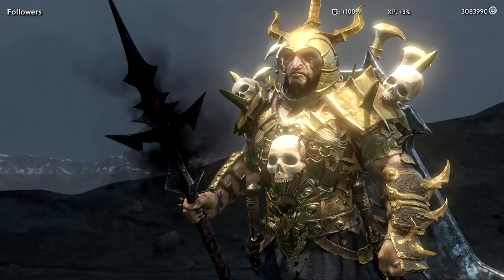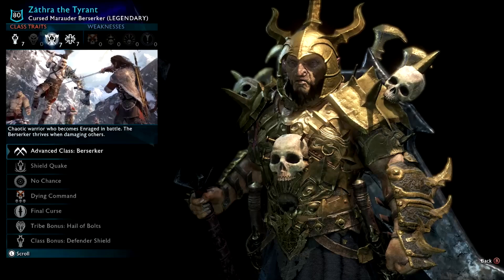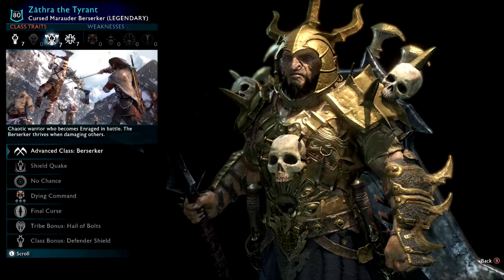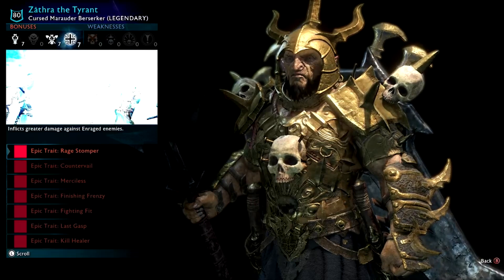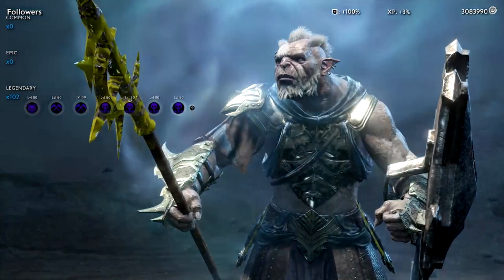Zathra the Tyrant — tyrants are a very standard hacked orc. You can see seven (technically eight) immunities, zero enrages, berserker class. Most hacked orcs will be cursed, because curse takes away wrath, and one of the best ways of killing hacked orcs is the wrath-giver sword in wrath mode — so draining wrath is great. He's got Final Curse even though he's a berserker. The Tyrant type is particularly common — you'll see them a lot.